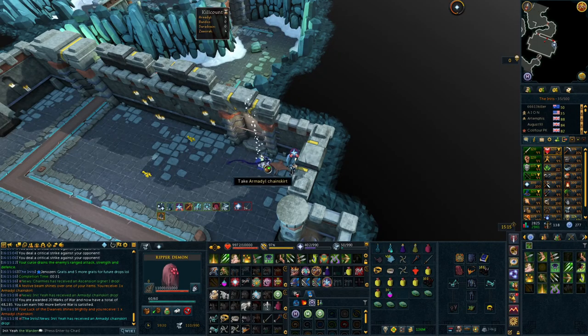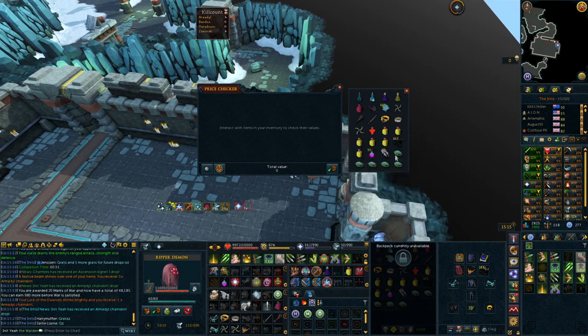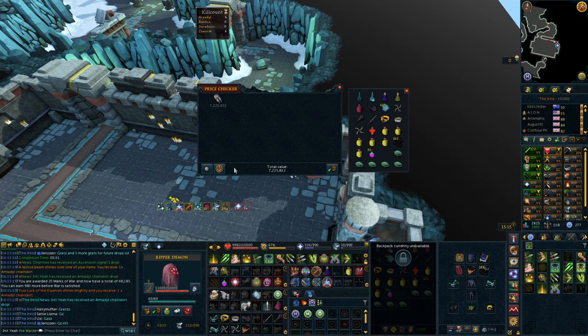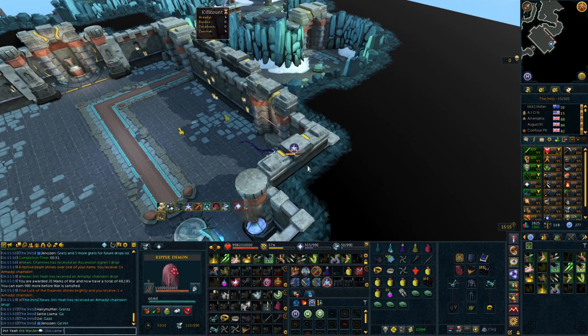This pretty much applies to all God Wars 1 bosses - they're all fairly easy bosses to do, and they all have their own drop table which is decently valuable. However, Kree'arra does have the most valuable drops out of most of them, which is why I focused on Kree'arra for this section.